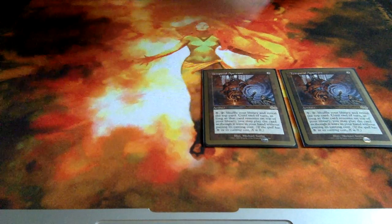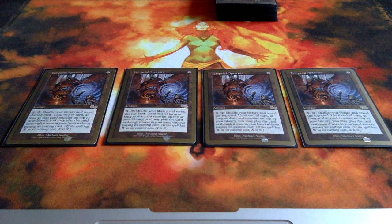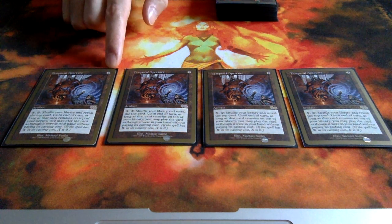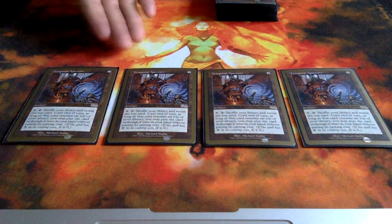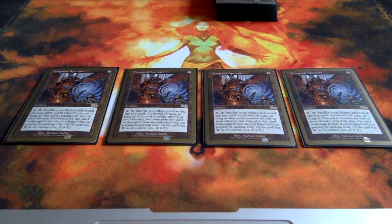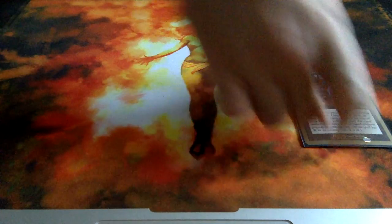Now we got 4 copies of Temporal Aperture, which I think is a brilliant card. When I played this deck I really enjoyed using this artifact. First of all it's cheap — just 2 of any mana. I'm still a bit confused about the whole colorless mana terminology, and I think Wizards of the Coast made a bit of a mistake bringing in the new colorless mana rules, but that's just my opinion — I don't want to get into that argument.